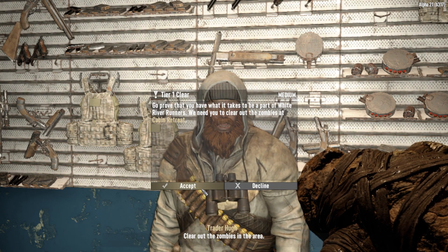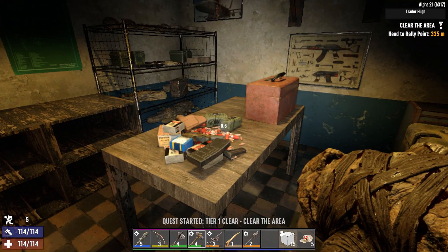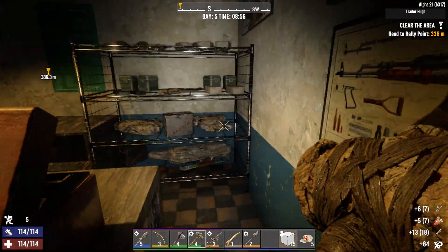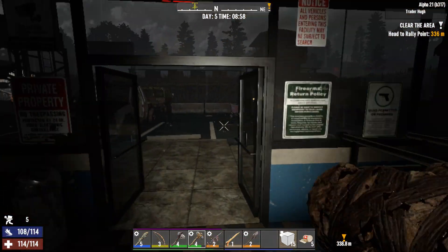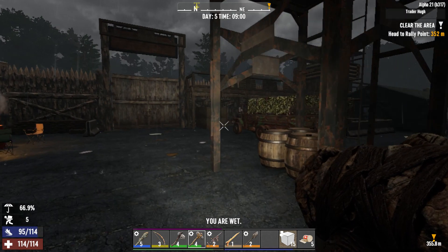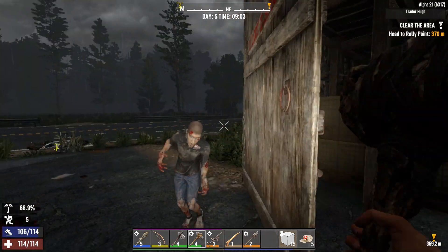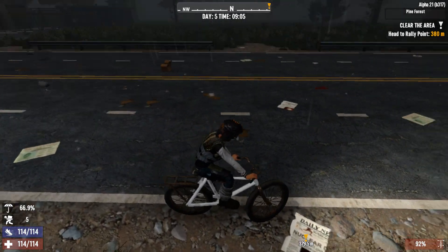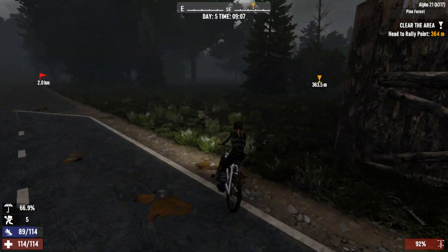A tier one clear job — cabin retreat, let's try that. There does appear to be some burnt area or some of that biome that's really dangerous that nobody wants to go to around here. I'm not sure if that's exactly what's going on or if it's just a burnt forest — I didn't get over there to check it out. Let's head over, it's behind the trader.